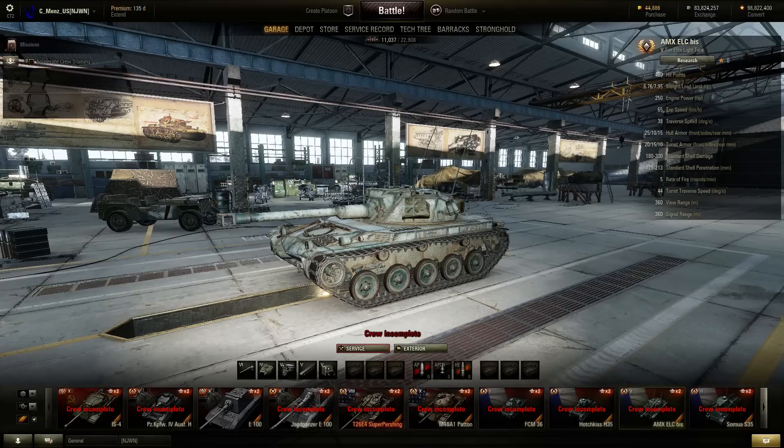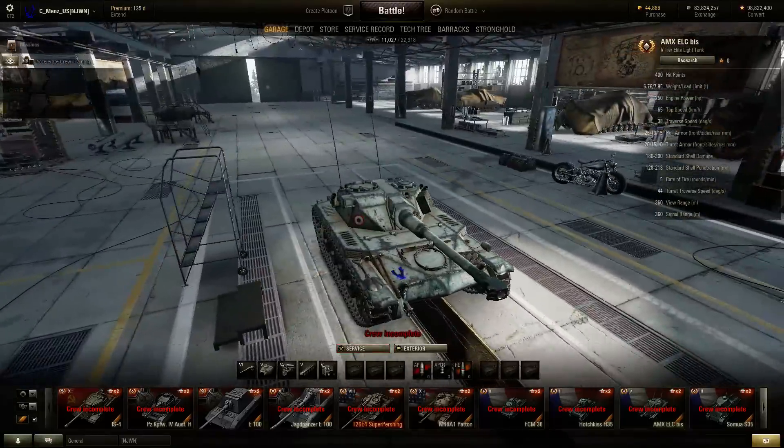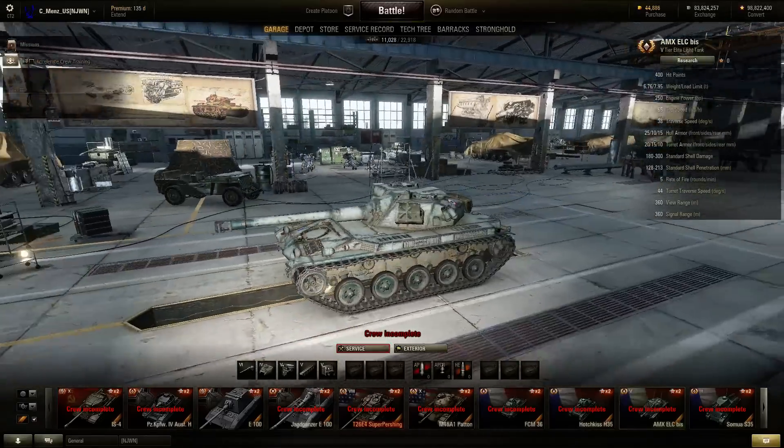The final HD tank would be the AMX ELC — they added bits on the end, and this tank, even though it's small, it looks pretty damn good in HD.